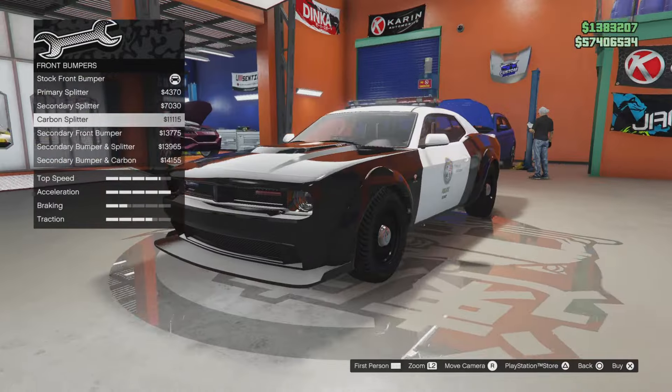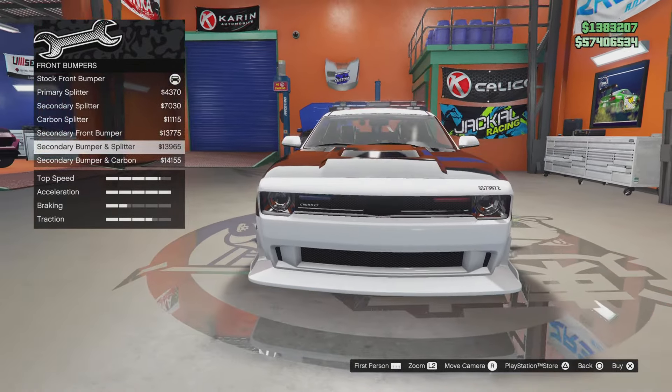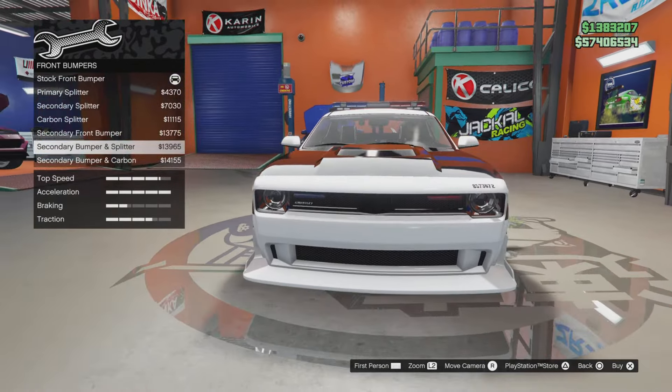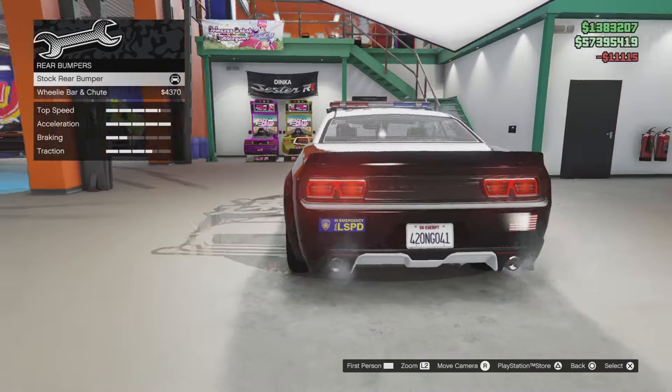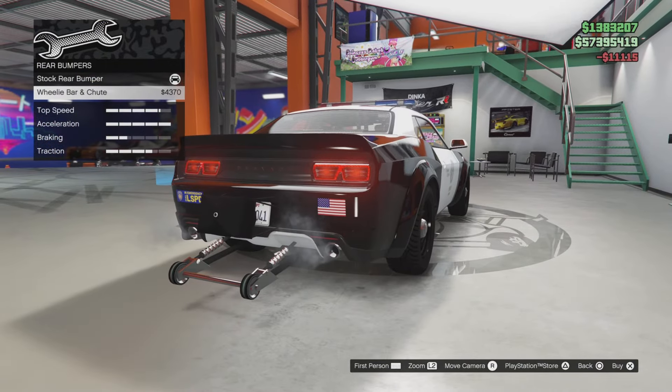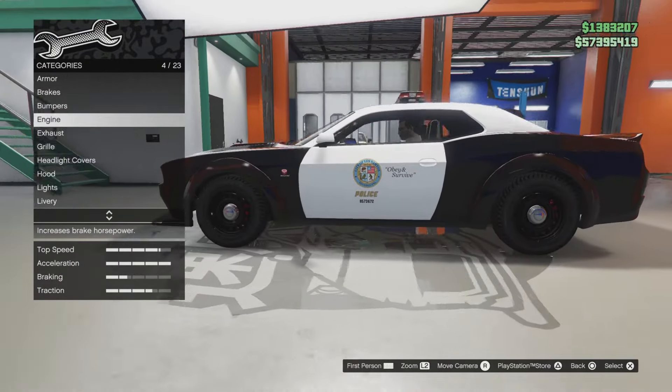For bumpers, you've got front bumper, primary splitter, secondary splitter, carbon splitter, secondary front bumper, secondary bumper and splitter, and secondary bumper and carbon. I'm going to give it the carbon rear bumper. You also get a parachute or wheelie bar option, but that's not what I want to go for.